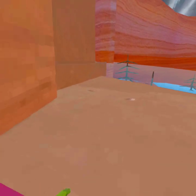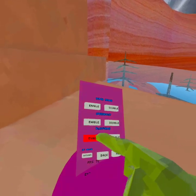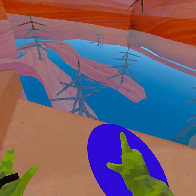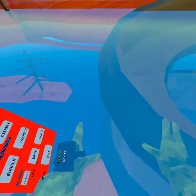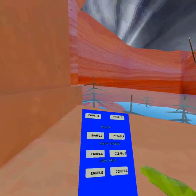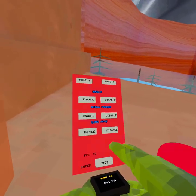Let's check out mod number three. Mod number three is Platforms, which gives you rainbow platforms. You can see them slowly change color. Let's go to page two.